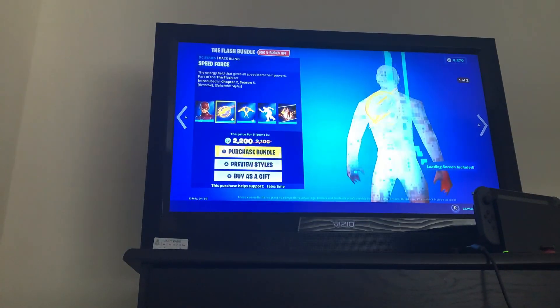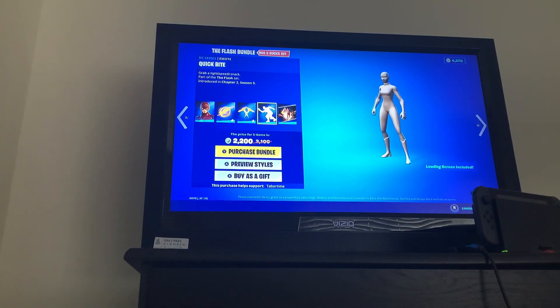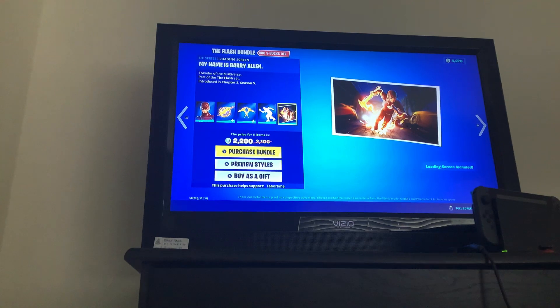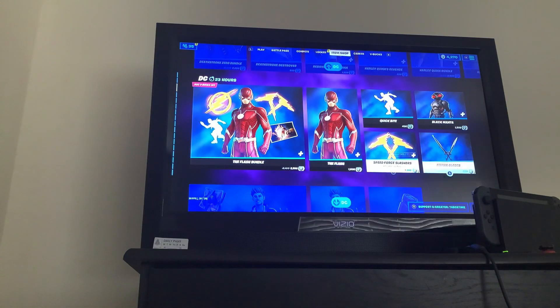The Flash Slasher is back — the Babbling Speed Force back bling, the Speed Force Slashers pickaxe, the Quick Bite emote, and the 'My Name is Barry Allen' loading screen. Get it separately as well.